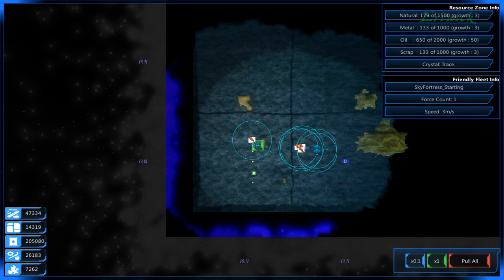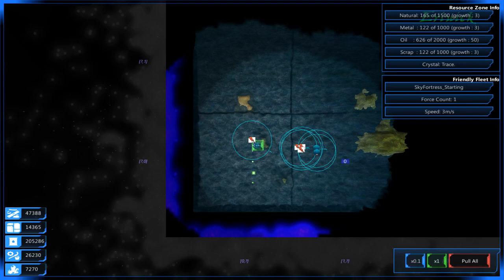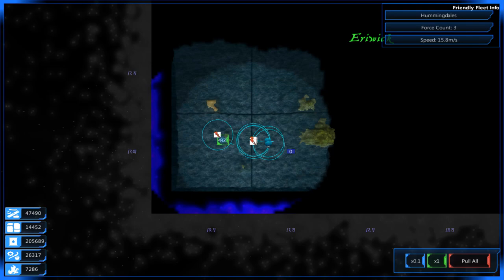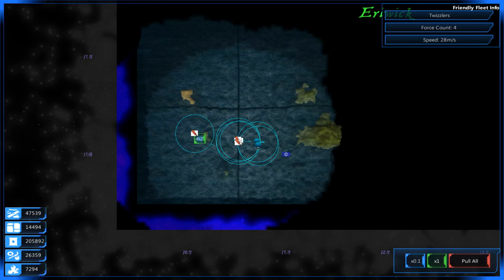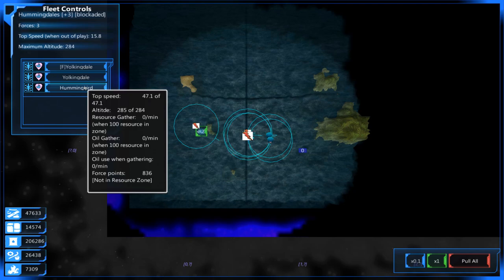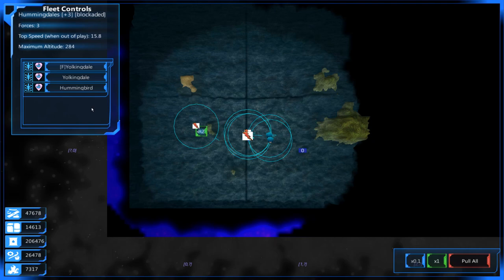I think it's all rectified — we're all good. I spawned in two more community ships. Hopefully you guys got to see a little time-lapse thing at the beginning. We've got the Yolkingdale and the Hummingbird. Let me show you guys the fleet. We have two Yolkingdales and one Hummingbird. That got us low enough on metal that I didn't have enough to spawn anything else in.